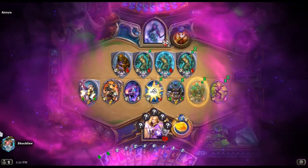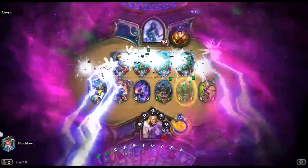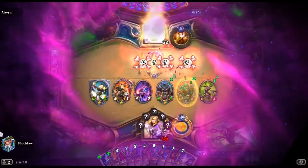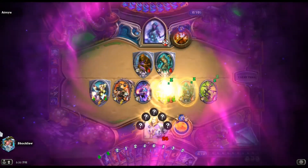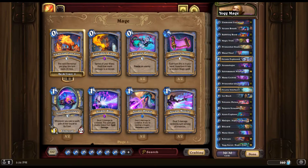I feel like this deck is good enough to survive until you get your Yogg, because we have an Ice Block and as long as that Ice Block is there, we have time to get our Yogg and pull the Yogg off. I wouldn't mulligan for the Yogg, but if you have the Ice Block, keep it. We also have the Arcanologist who can draw the Ice Block. Other than that, this deck is pretty straightforward — it's just finding spells, discovering spells, and playing as many spells as you can.